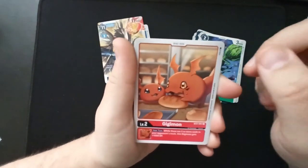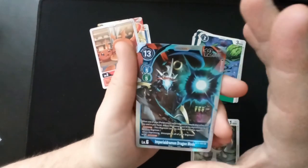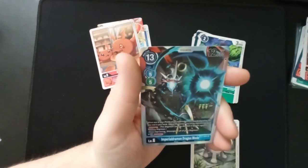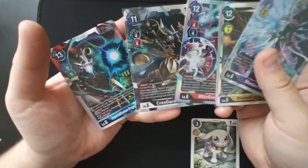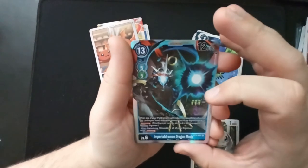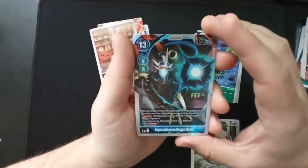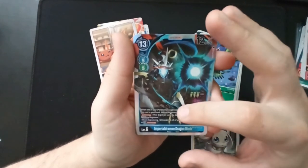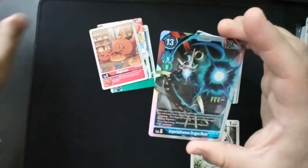Gigimon. Salamon again. And super rare — ImperialDramon Dragon Mode! Okay. When one of your Paildramon or DinoBeemon digivolves into this card from your hand, reduce the memory cost of the digivolution by two. 'Jamming': this Digimon can't be deleted in battles against security Digimon. And when digivolving: unsuspend all of your Digimon with Jamming. Interesting — let's sleeve it right away.